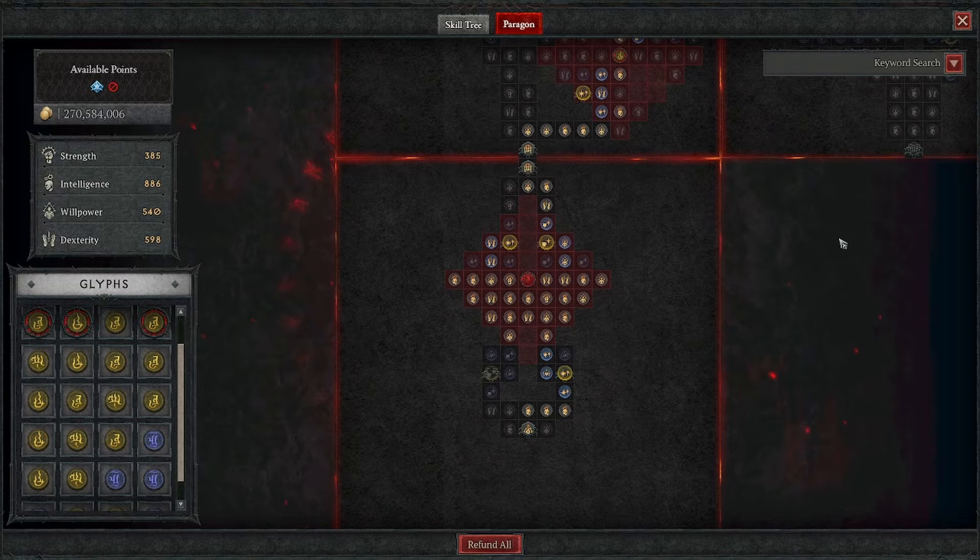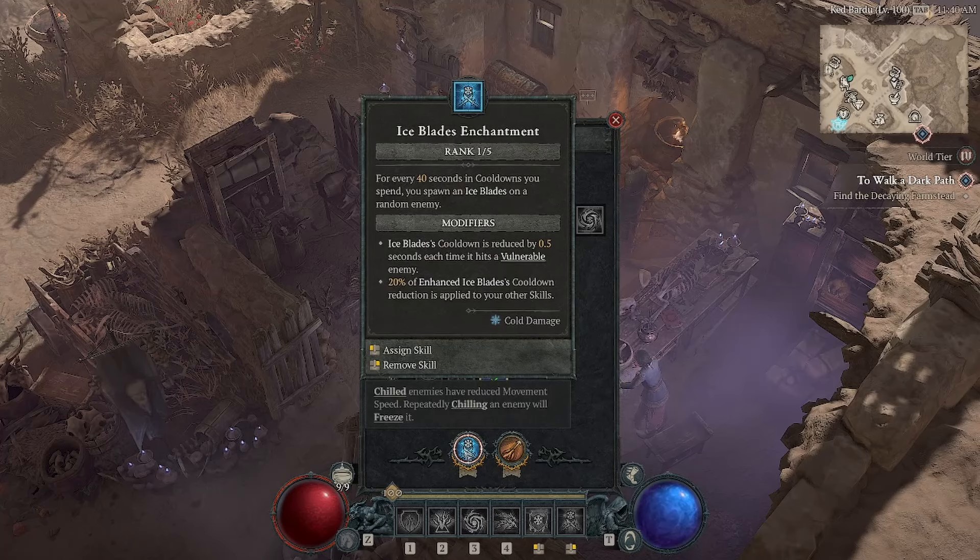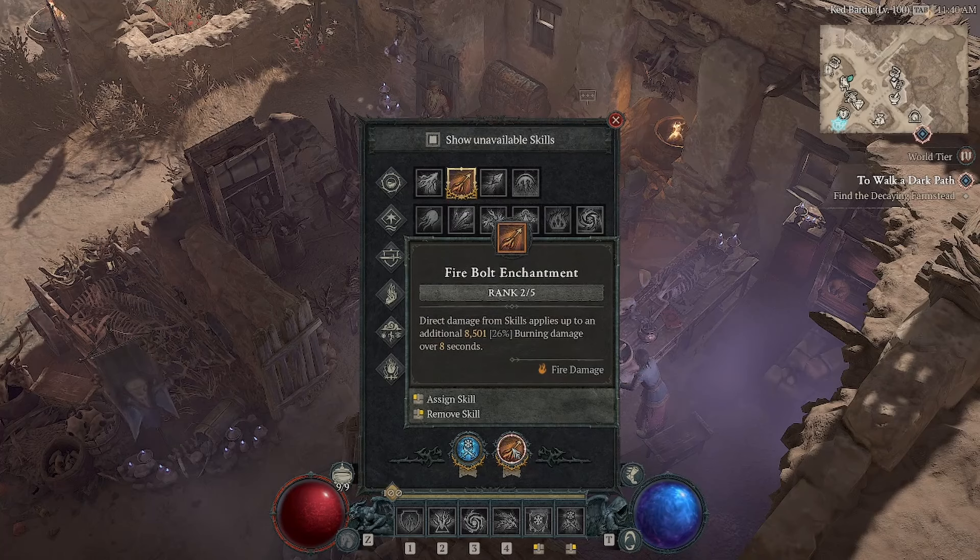For the enchantments: we use Ice Blades in the first slot - for every 40 seconds in cooldowns you spend, you spawn an Ice Blade on a random enemy. We're going to be using a lot of cooldowns, so we get a lot of Ice Blades, plus the advantage of Ice Blades modifiers. For our other enchantment, we take Firebolt to apply the burning damage.